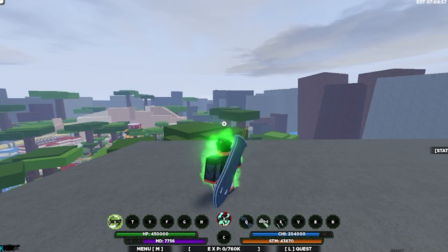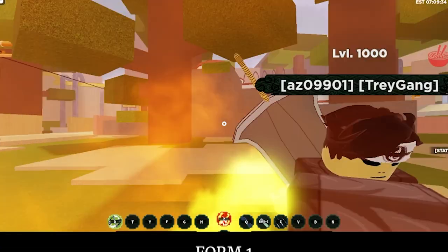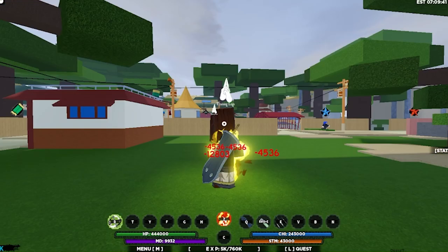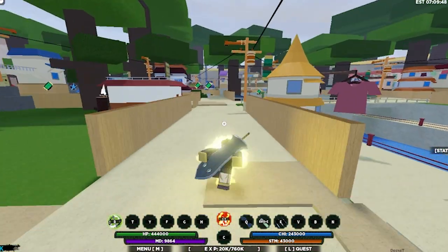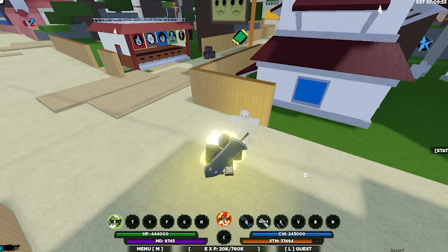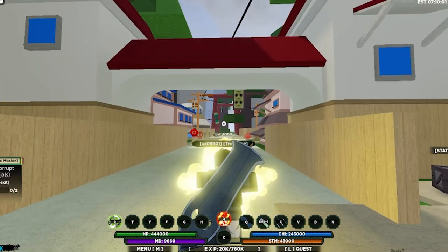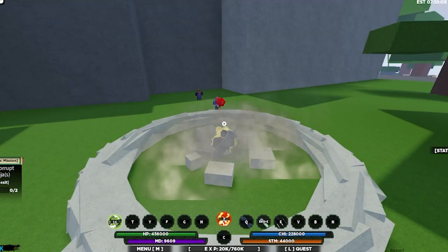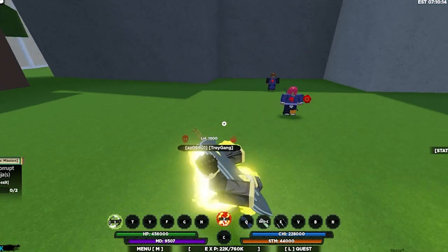So guys, let me go ahead and showcase the Heavenly Spirit now. Let me just go ahead and mode up. The Z spec for mode one is the same — it hasn't changed. The G7 or mode one is the same, but actually they changed up the second and the third. The second and the third now have different Z specs. So let me go ahead and go to a quest and showcase this. The second state is actually a counter — an auto-dodge counter. So let me go ahead and activate this one.